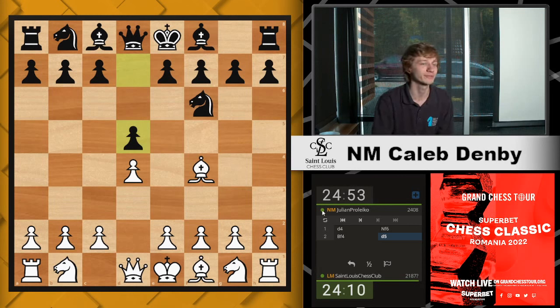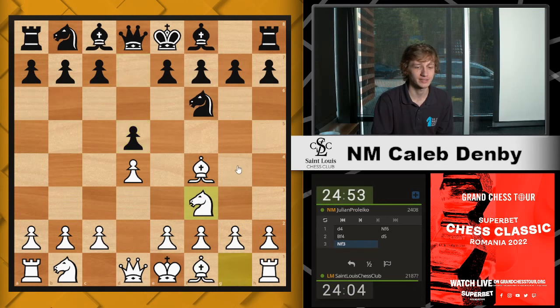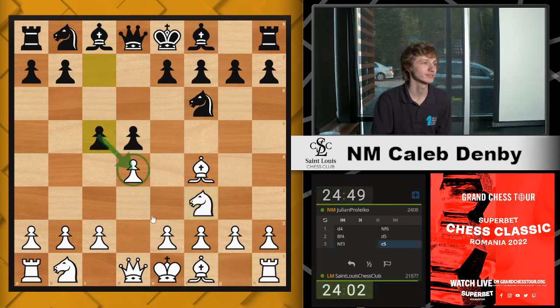What are the London moves? Knight f3, e3, bishop develop — all in some order. So we'll go with knight f3 first. Always good to develop the pieces. Julian plays c5, attacking our pawn. Now what? E3 — move that bishop out of the way later. You can go e3 or c3. I'm going to play e3 here.